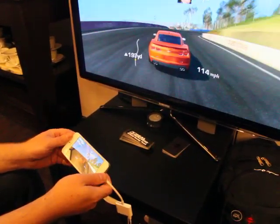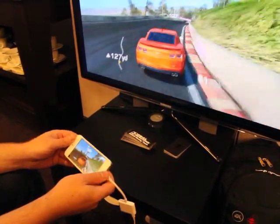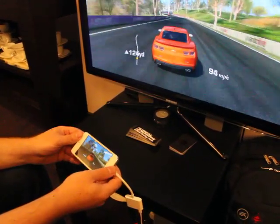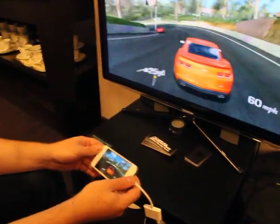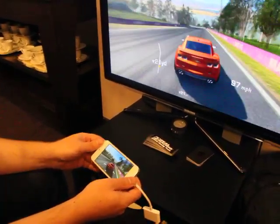Here's my mate Thomas. I'm racing with the assists on at the moment — it's just easier to demo. There he goes, I'm catching him. I think you're going to get him. There's the hunted car — I'm passing. Oh! There we go. Done. You made it look easy.